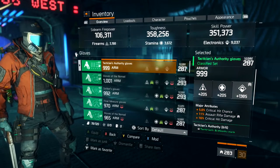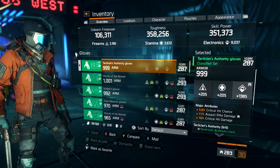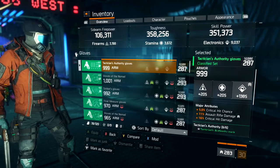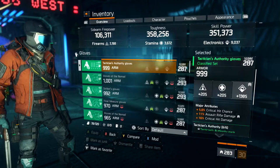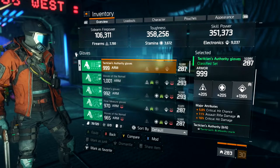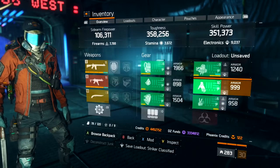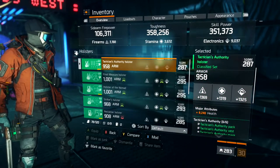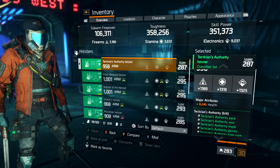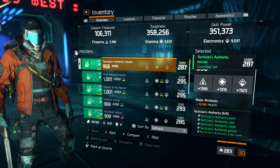The 5th piece has 999 armor and a gear score of 287. We ran electronics on this. Our major attributes are critical hit chance, assault rifle damage, and critical hit damage. If you like to run The House instead of the AR, you can change assault rifle damage to SMG damage and that's going to help you out a lot. The last piece is the Tactician Authority holster — we could definitely reroll something in there. This build is not min-maxed yet, we can probably get it to about 290 without even upgrading.